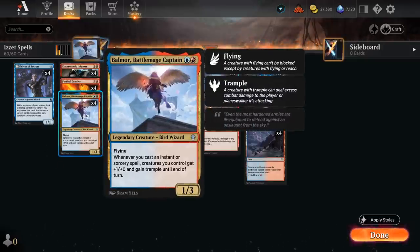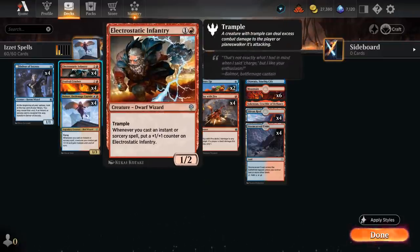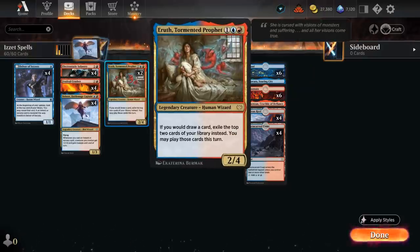At two mana besides Balmore we also have four copies of Festival Crasher, a 1/3 that gets +2/+0 whenever we cast an instant or sorcery until end of turn, and then Electrostatic Infantry, a 1/2 trampler that picks up a +1/+1 counter whenever we cast an instant or sorcery. We also have two copies of Tormented Prophet as a curve topper — a 2/4 that says if we would draw a card, exile the top two cards of our library instead and we may play those cards this turn.